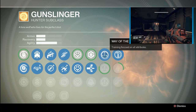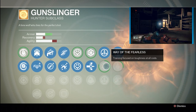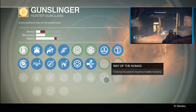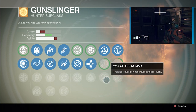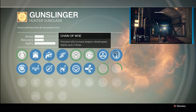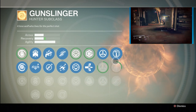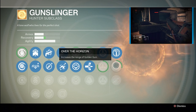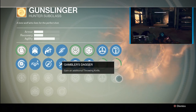Way of the Fearless — training focused on toughness at all costs, a massive boost to the armor. Way of the Nomad — training focused on maximum battle recovery, all about getting that health back. Chain of Woe: precision kills increase weapon reload speed, stacks up to three times. Over the Horizon increases the range of the Golden Gun. Gambler's Dagger: gain an additional throwing knife.